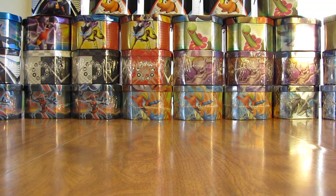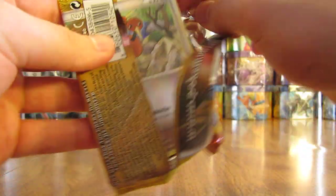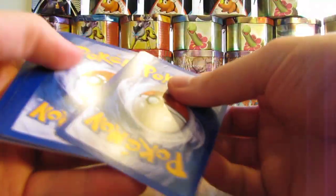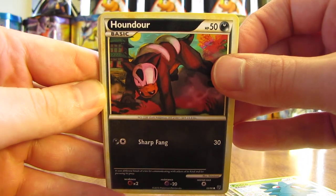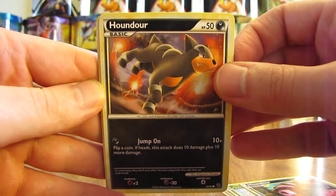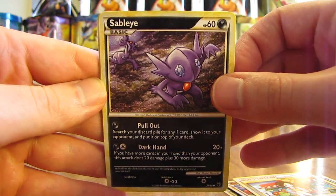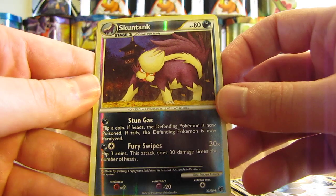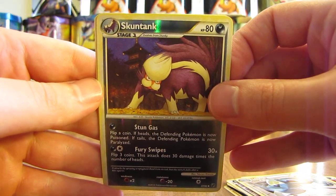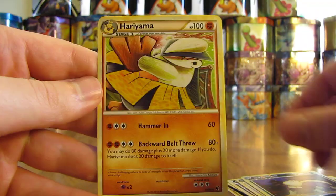Hoping to get something good in the last pack, which is an Undaunted booster pack — Houndoom is on the cover. Would be nice to pull a Legend or Prime card. Glad I didn't buy the third tin in this set though because I haven't gotten anything really out of the first two. We have Doduo, Pineco, Houndoom, another Houndoom, Hitmonchan, Flower Shop Lady, Sableye, Metang. The reverse holo is a Skuntank — just a common card — and the rare, hoping for a holofoil card, otherwise it will be extremely below-average pulls in this tin. It is a Hariyama non-holo rare card.